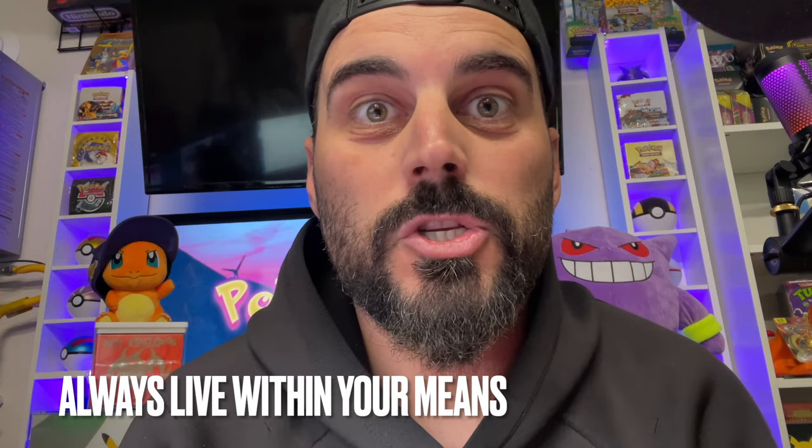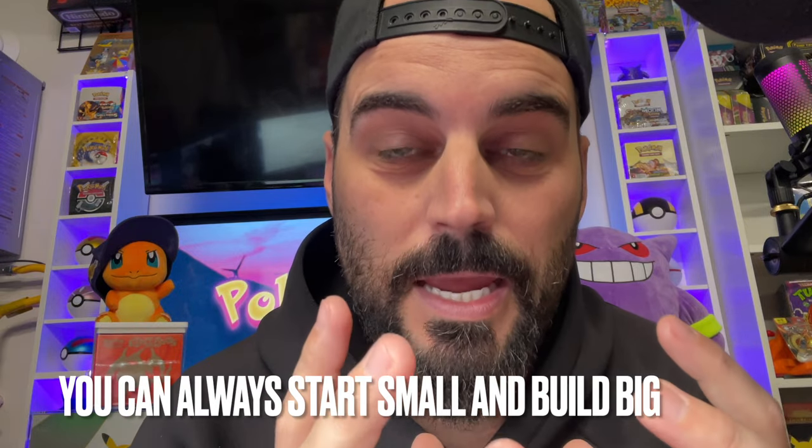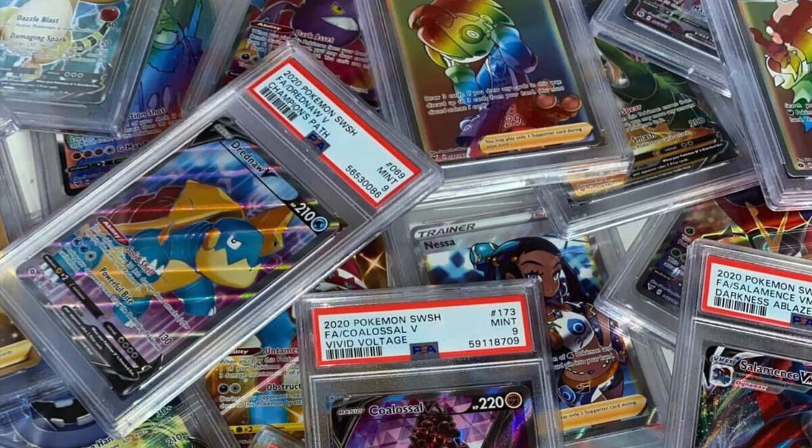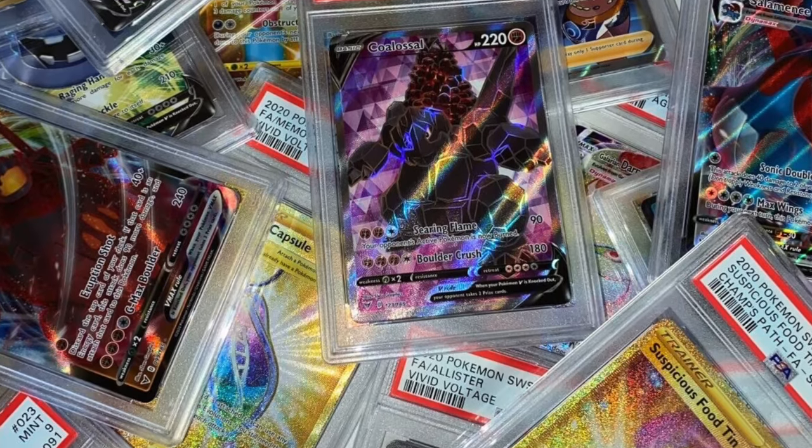Now I'm about to discuss the wrinkle that makes max value out of a set like this when it's in near mint to mint condition. I know not everyone has the means to do this — there is a sizable initial investment for taking advantage of it. You've probably already guessed what that wrinkle is: grading. I'm going to use PSA as my example because, no matter how you feel about CGC or BGS, I think PSA still has the market cornered, and that's what I'll use for this episode.